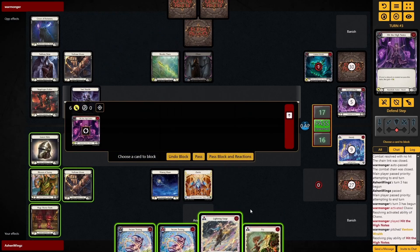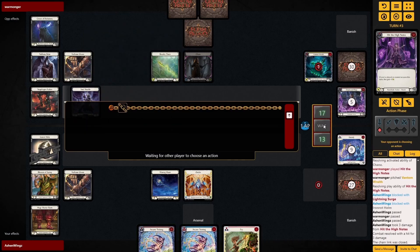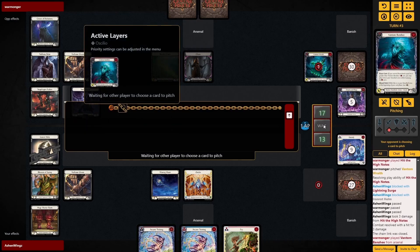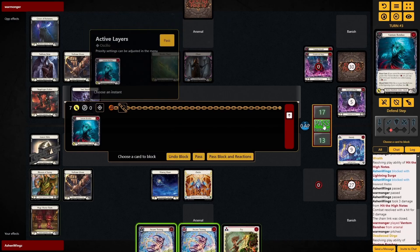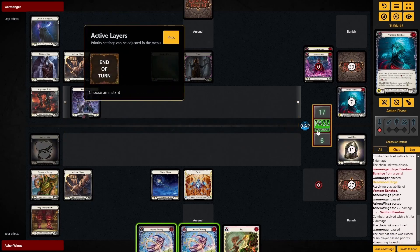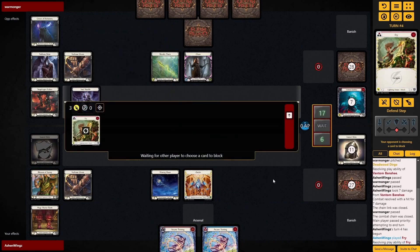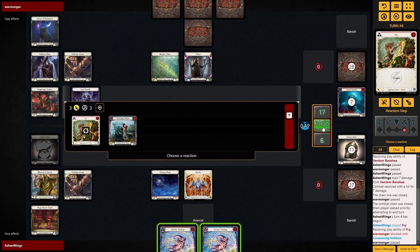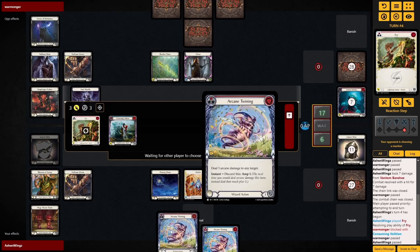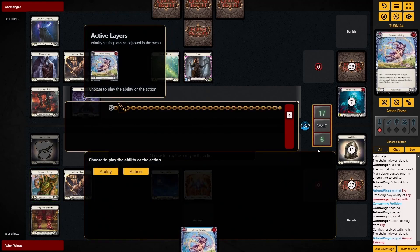They come in for six go again with Hit the High Notes — incredibly powerful combo with that Soul Shackle. Hit the High Notes comes in for six go again. I simply just block for three, trying to keep some cards in hand to throw at my opponent since they might not want to block. What I can theoretically do on this turn is play Fry, then play Twining, then pitch to Waning Moon. Instead I just block and don't block the Vantam Banshee. Theoretically I should have blocked six of that Vantam Banshee, and even if I just arsenaled the Fry it would have felt good. But we're trying to put on pressure — they're at 17 life and can afford to take a little damage.